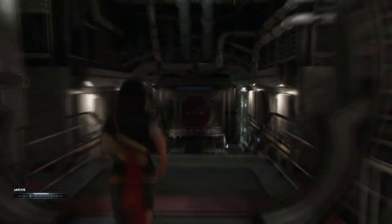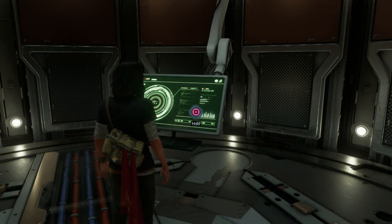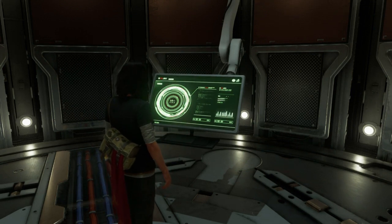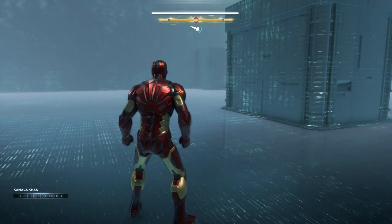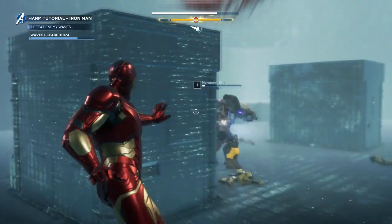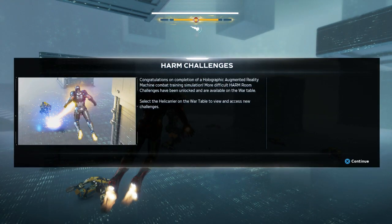You will see the Harm Challenge tutorial room. Do the tutorial — it's a practice room. They're going to tell you how to fly, how to shoot, how to dodge — everything. Those earlier missions take maybe one to two hours to complete. In the tutorial room, eliminate the enemies just like that, and you will unlock the Harm Challenge.